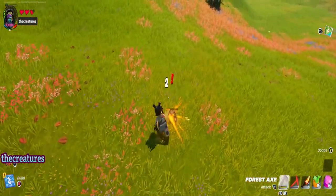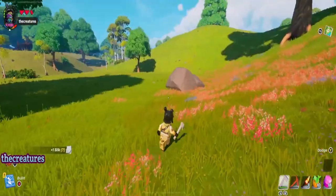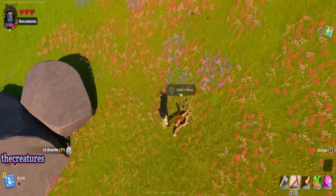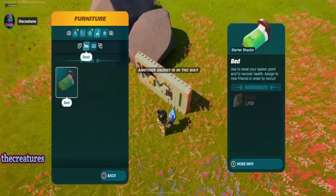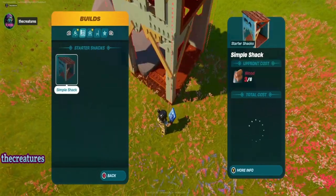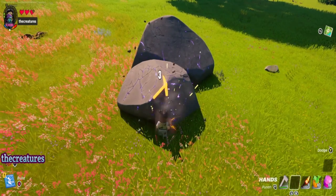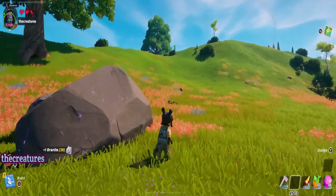I want to figure out how you can lock on to creatures. This isn't gonna last. I can't remember — can I make stuff? I always have to get to the workbench to make tools. This is gonna break — oh dude, we have to go back to the workbench.